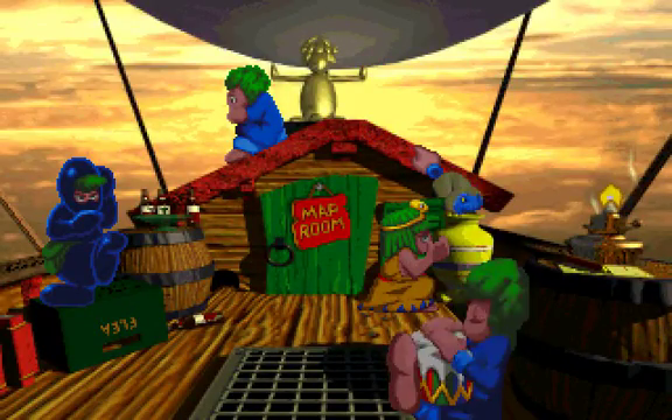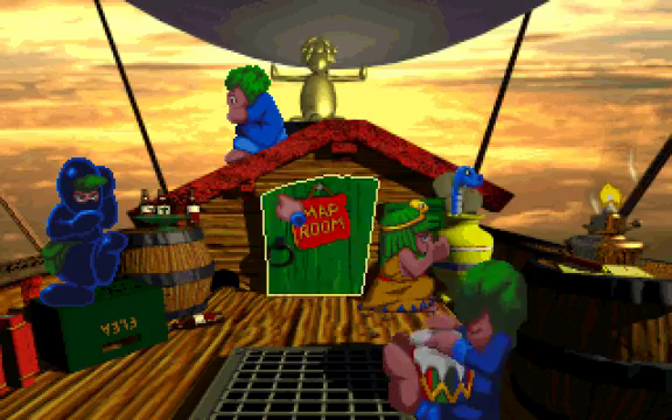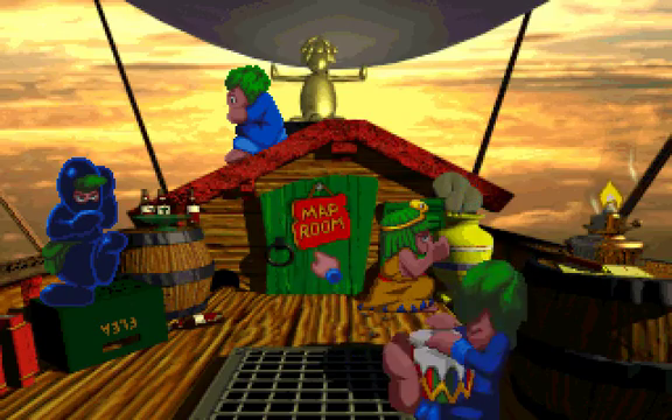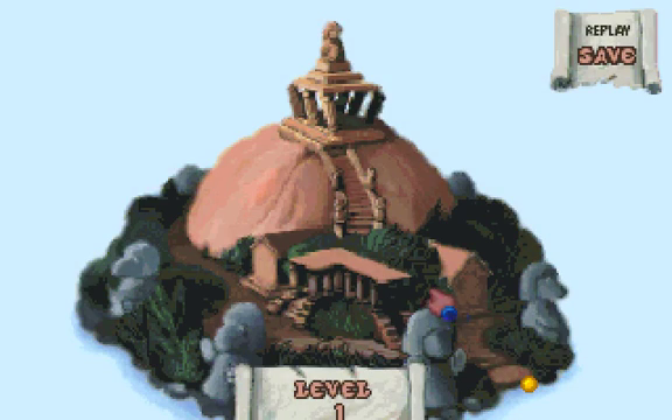Hello and welcome back to Lemmings 3: All New World of Lemmings. Today we're gonna start with the Egyptian tribe. We will go to the map room, select the Egyptian island, and start off with level 1 and probably do about the first four levels.